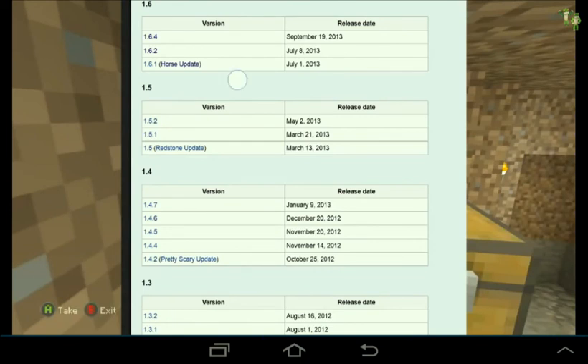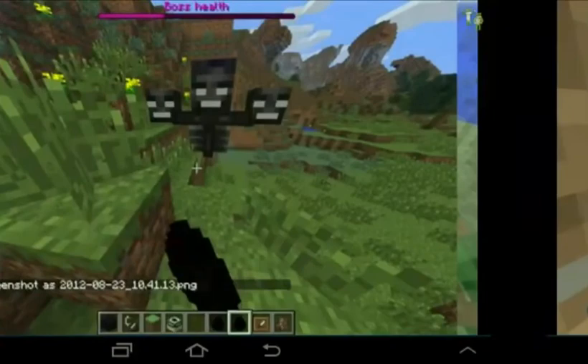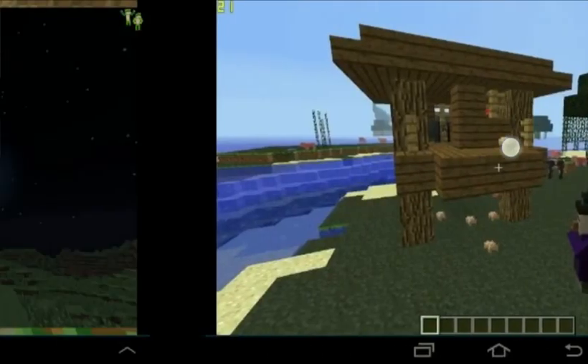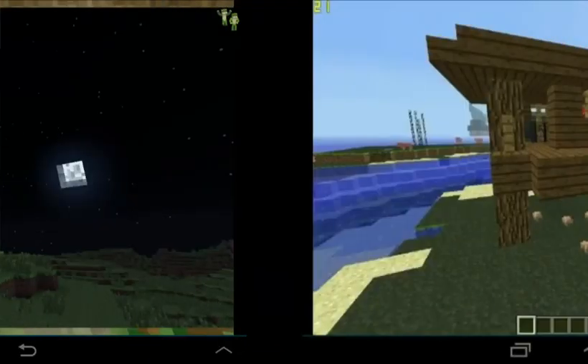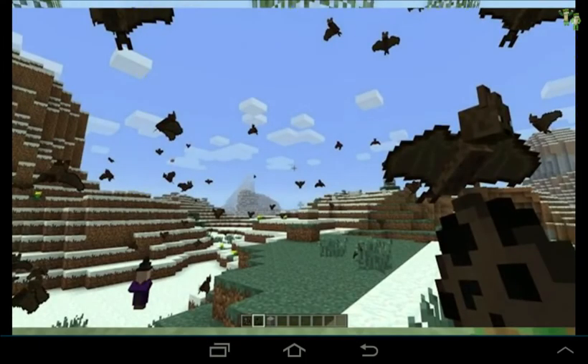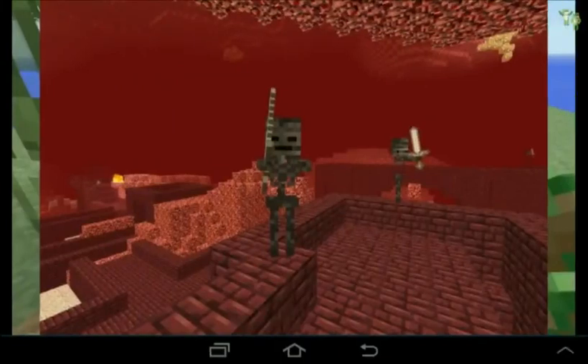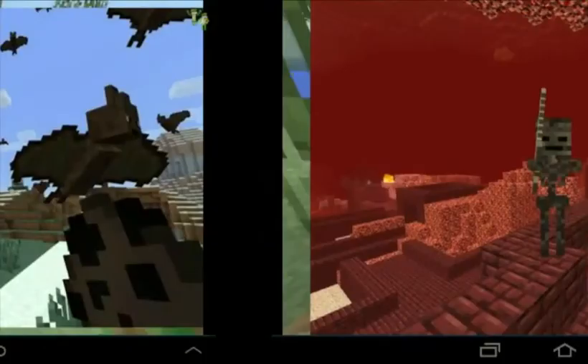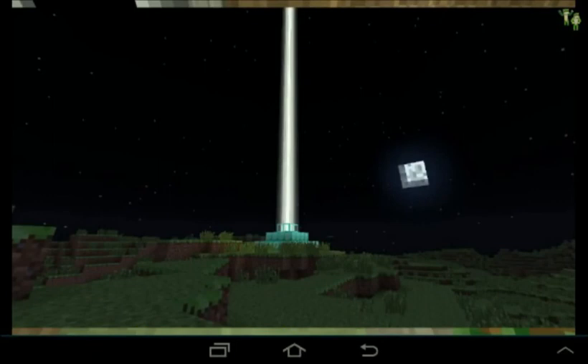The pretty scary update will come with the wither, wither skeletons, bats, and witches, and potentially beacons. Witches are like a villager that throws potions at you — they are an aggressive mob. Bats are passive like cows and pigs; they'll just fly around in caves and won't disturb you. Wither skeletons are three blocks tall and wield a stone sword. They drop bones and coal, and have roughly a one-in-sixty chance to drop a wither skull. Take three wither skulls, put them on some soul sand, and you get the wither. Beacons are crafted using the wither star, which you get from killing the wither.